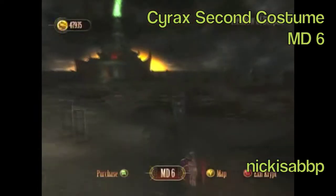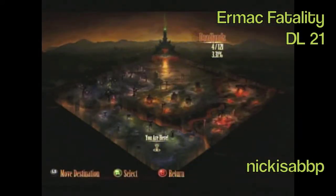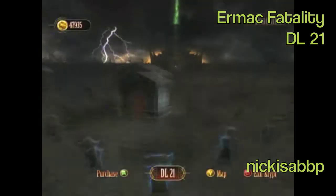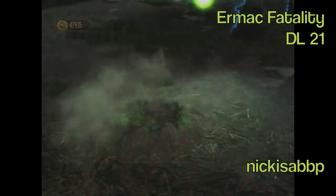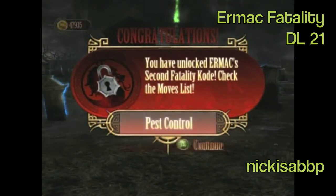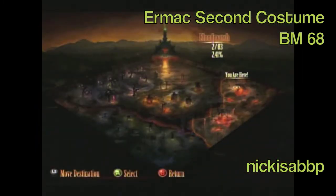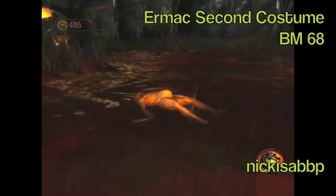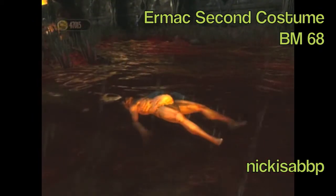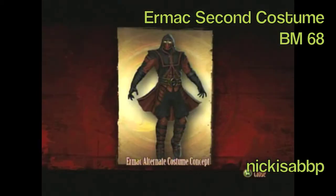The next one is Ermac's second fatality, and this one is pretty cool — he shrinks you and then he steps on you. It's in Deadlands number 21. It's called Pest Control because he turns you into a little pest. His second costume is in Blood Marsh number 68. It's like a robe with a hood — pretty cool and worth getting.